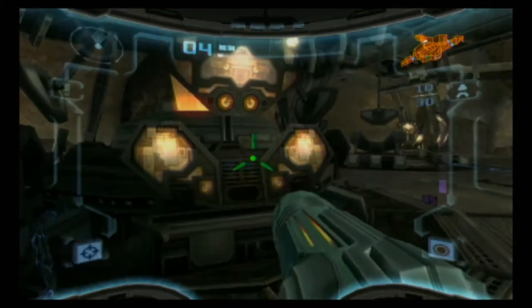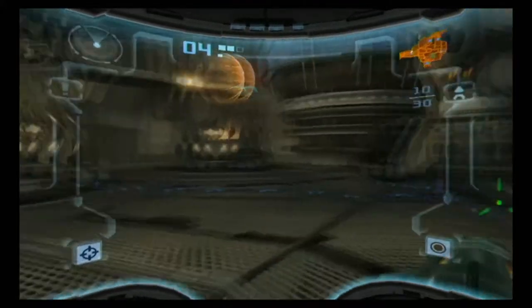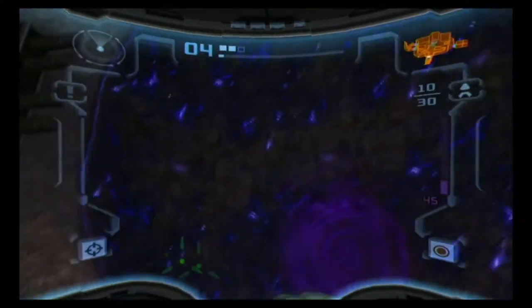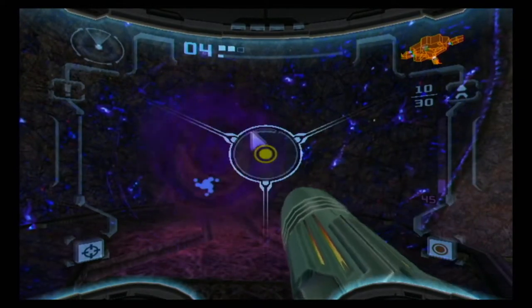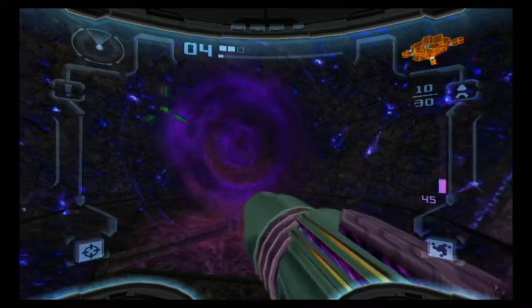My voice is scratchy — let me get a drink. Still in my waking up voice anyway. This is the portal that the Space Pirates went through earlier and you can see the blue outline. There are mini portals all over the place — they're basically just subspace rifts.